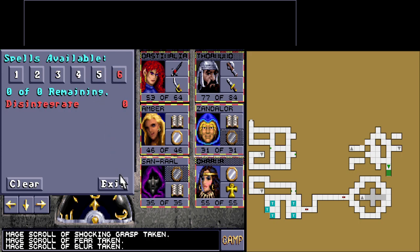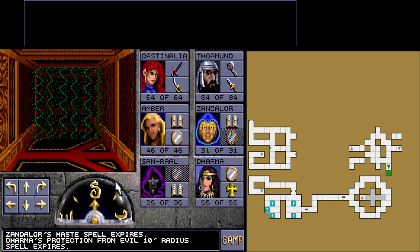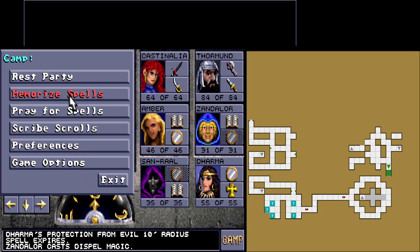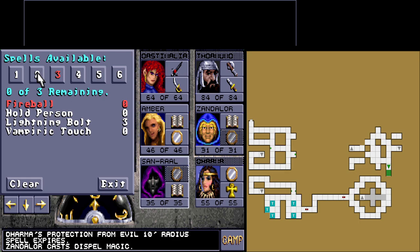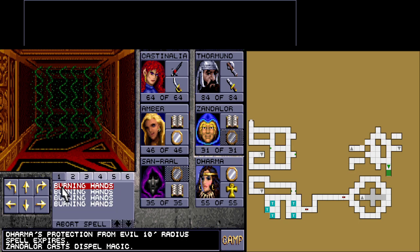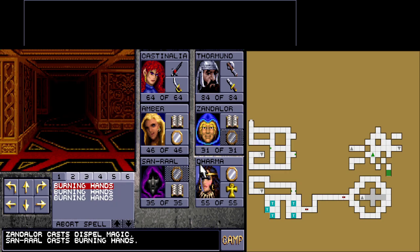Do you have anything else? Move curse, disintegrate. We have to heal up, but aside from that I think we're done. Let's try a dispel magic — it doesn't do anything. So we may need something else. Can we memorize anything else? We have a disintegrate. Maybe we need to disintegrate and destroy this thing. But perhaps we just need to not worry about it.